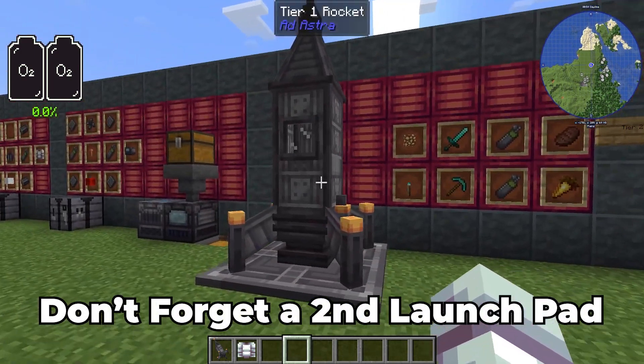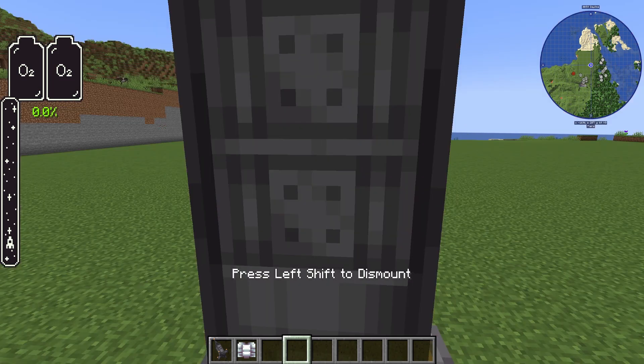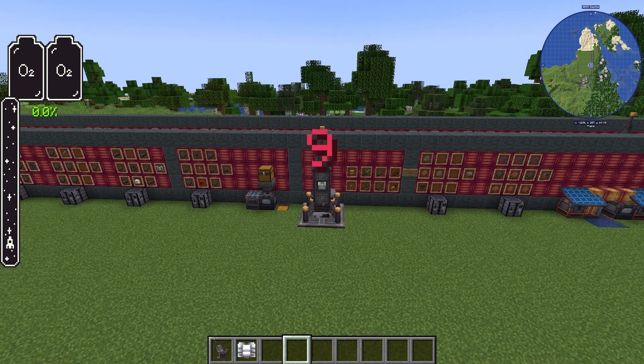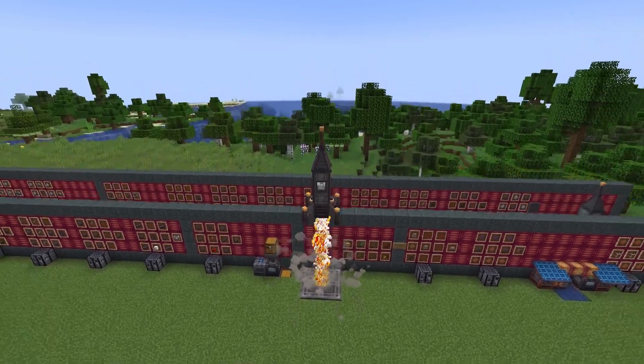With that we are ready to go to the moon. Simply right-click to get inside the rocket and you'll see a new icon for launching. Press space to fly it to the moon. T minus 10 and we are off — blast off!